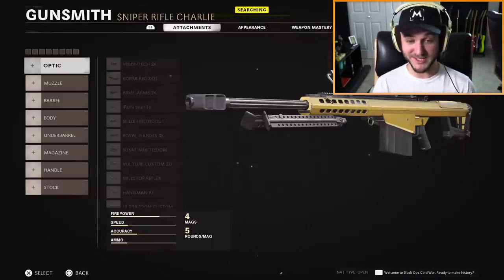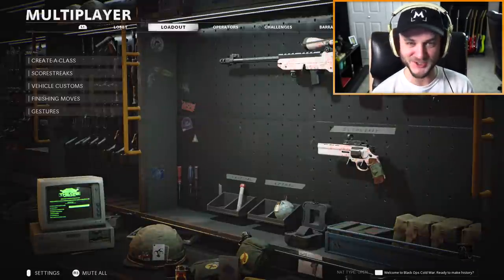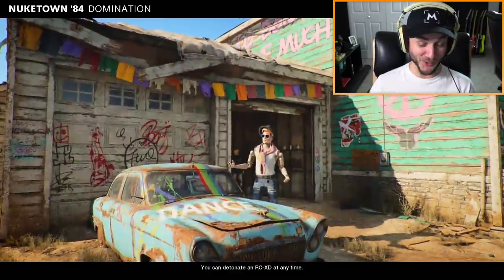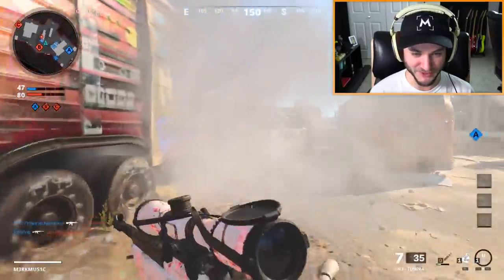I've already got gold camo for the Pellington and the M82, I just need to get it for the Tundra. I still gotta level it up quite a bit before I can actually get gold. I swear to god if I see this skin again — regardless of how that dude got it or if Treyarch created it, why is it even there? Why is that even a playable character? Maybe they're gonna sell it after season one's out.